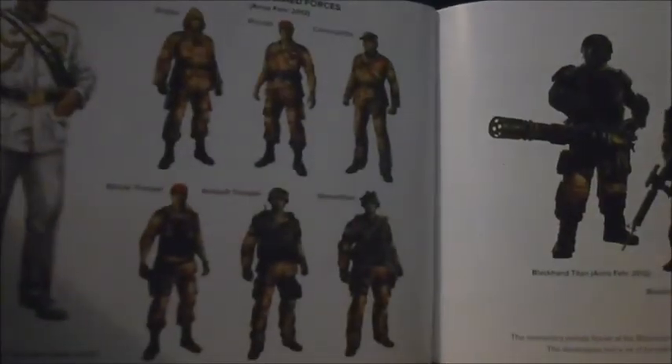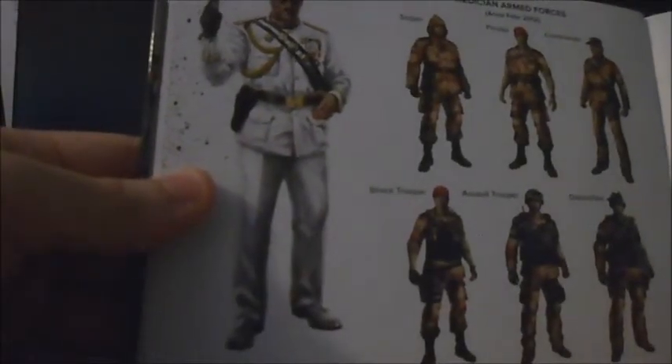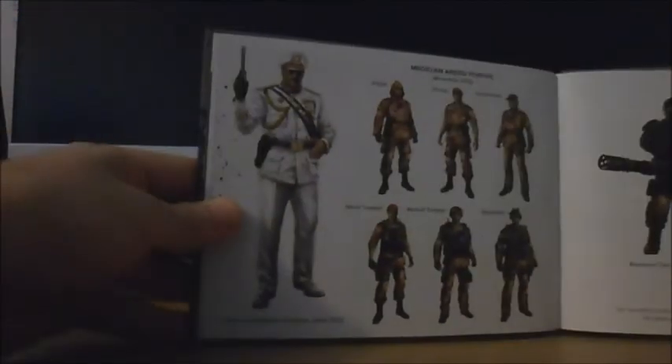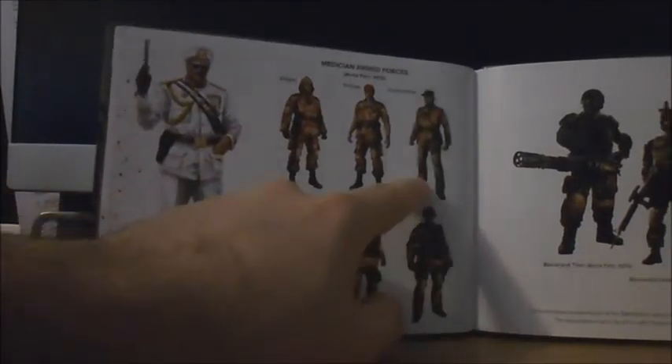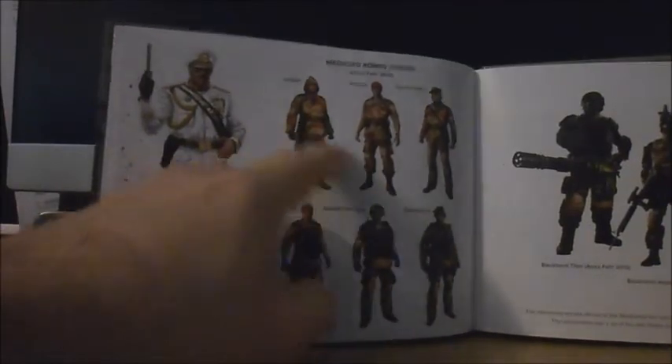Now we're on to the Medici Armed Forces. You've got General Sabisto Di Bravo, Volta 2012, and these are just the different troop types: shock trooper, assault trooper, demolition commander, private, and sniper. Then the Black Hand Titan over here has got a massive minigun. There's also the Black Hand Aegus with an assault rifle and the Black Hand Ghost with micro SMGs.